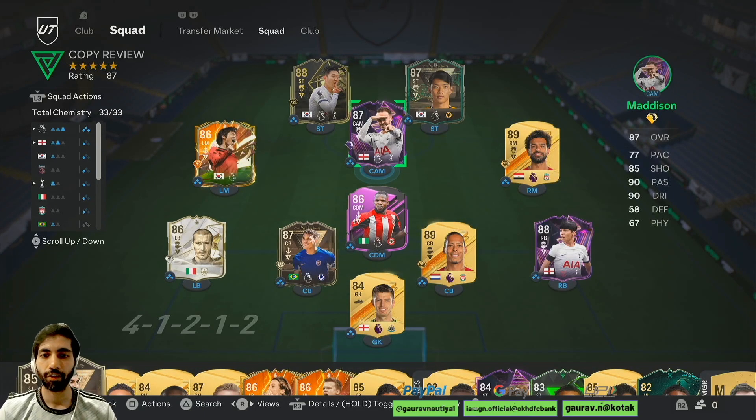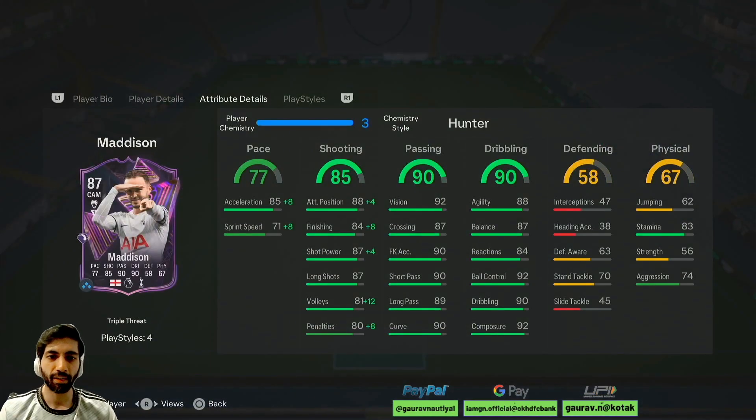Today we will be checking out this new objective card of James Madison. I have given him a Hunter because I wanted to boost his pace and shooting, as I will be using him in the CAM position or maybe in the right mid position. I will switch him in game and test him out to see how he performs in both positions and which position will be better for him.